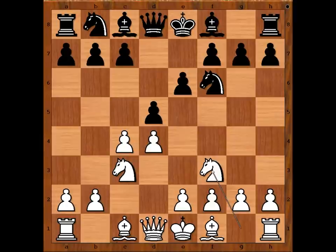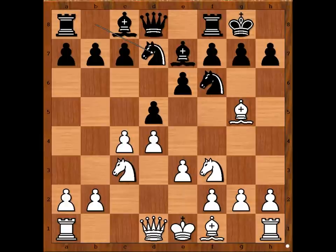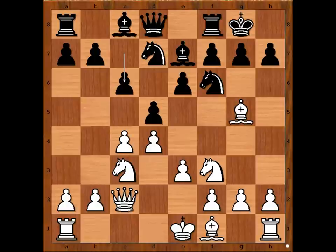Knight to f3, bishop to e7, bishop to g5. Nikolaevsky castled kingside. E3 — this is the popular main line. Knight from b to d7, queen to c2, c6, rook to d1, bishop to d3, then d takes on c4 and the bishop must move again.